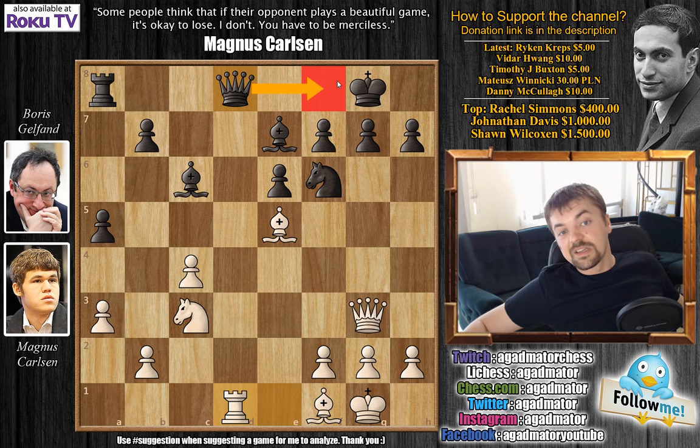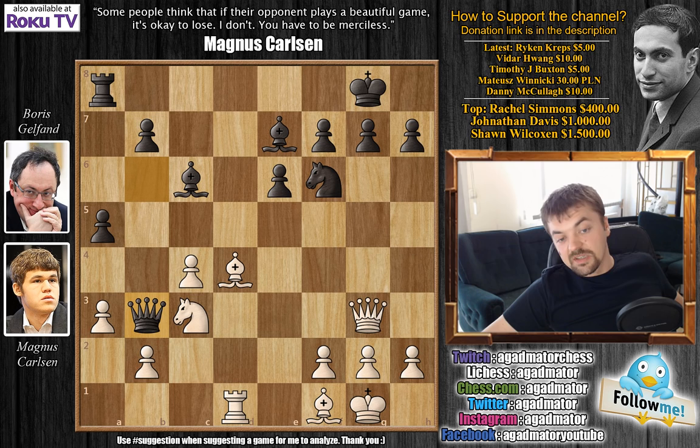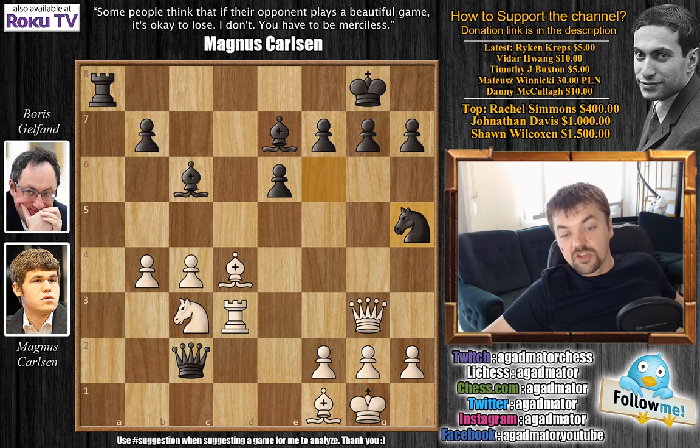Gelfand played Queen to B6 — he wants to infiltrate White's position with the Queen. We have Bishop to D4, Carlsen attacks the Queen, Queen to B2, Queen to B3. Of course, capturing the pawn isn't possible due to the same idea. Rook to D3, and now Queen to C2. We have B4, A captures on B4, A captures on B4, and now Knight to H5 attacking the Queen. And here Carlsen plays Queen to E5, attacking the Knight on H5.